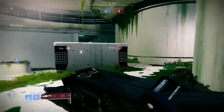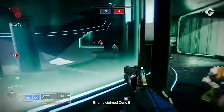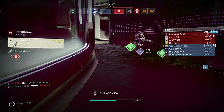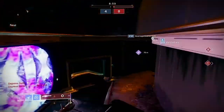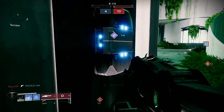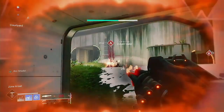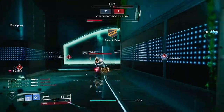Quick preface before we get in, regarding using weapons in Comp, Quick Play, and Trials: don't mess around with cheese. I know it's very appealing to use Jotun, Salvager's Salvo, Truth Teller, or anything like that — it's easy to get kills with those weapons. But it doesn't really work in Trials, Quick Play, or Competitive. You can't top frag doing that. If you want to slay in Quick Play, Trials, or Comp, avoid cheese at all costs.